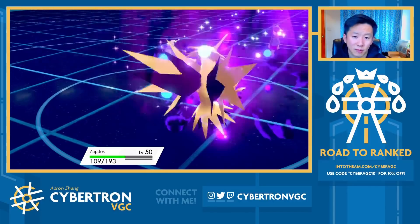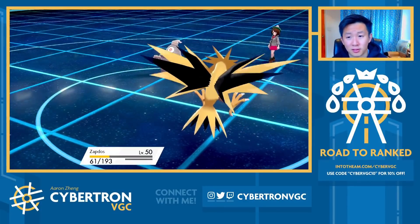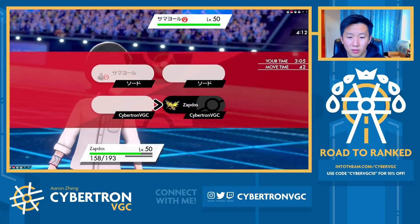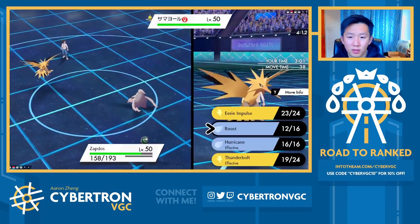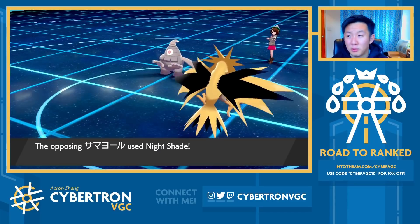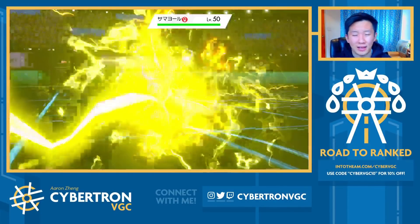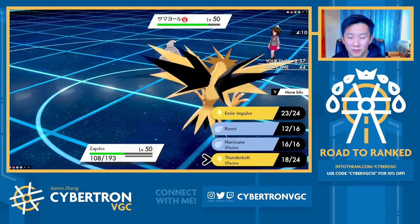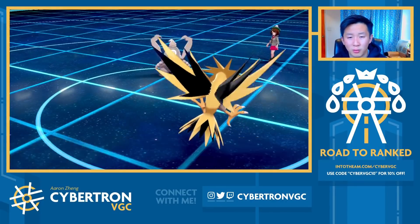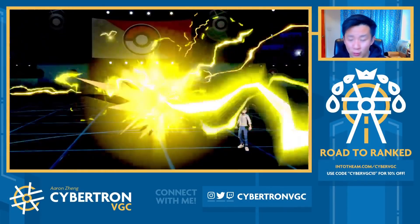Now we know Dusclops doesn't have recovery, so I can just keep Roosting. That Paralysis was absolutely game-changing. I've got to think about how I can play this endgame better. In this endgame, we know exactly how much damage Dusclops is going to do with Nightshade — we know its moveset is Nightshade, Haze, Trick Room, and Helping Hand, so there's no other damage, and it can't heal because it doesn't have Pain Split.